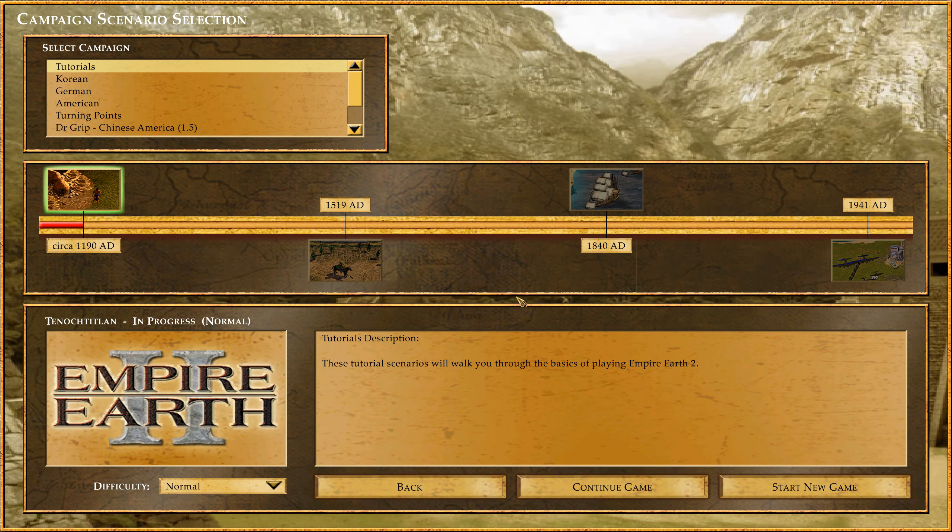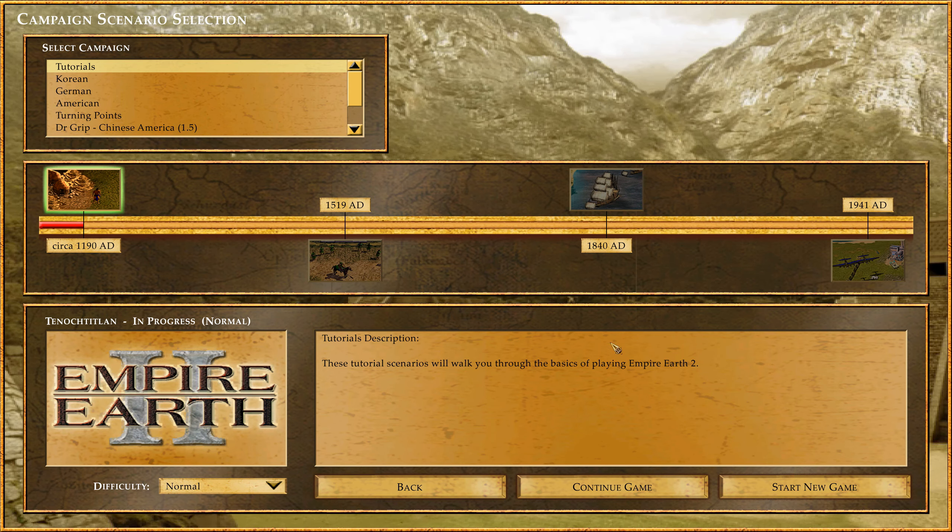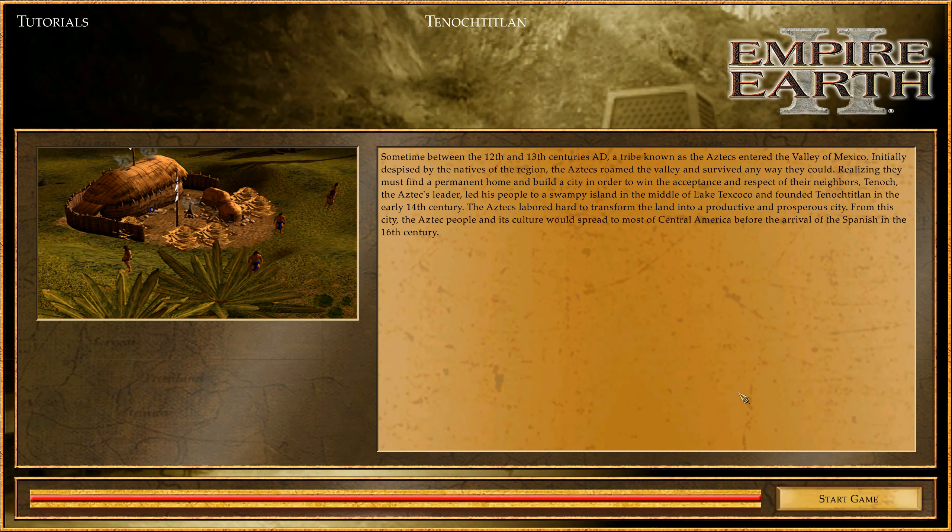These tutorial scenarios will walk you through the basics of playing Empire Earth 2. Sometimes between the 12th and 13th century AD, a tribe known as the Aztecs entered the Valley of Mexico. Initially despised by natives of the region, the Aztecs roamed the valley and survived any way they could, realizing they must find a permanent home and build a city. Tenochtitlan, the Aztec leader, led his people to a swampy island in the middle of Lake Texcoco and founded Tenochtitlan in the early 14th century.